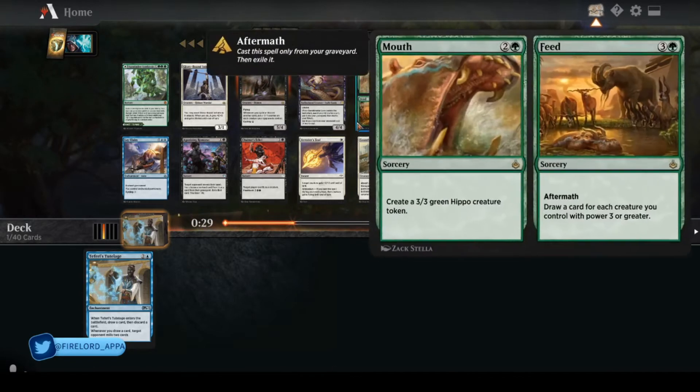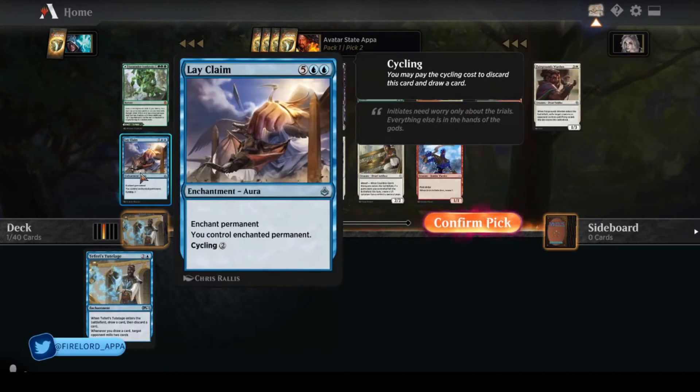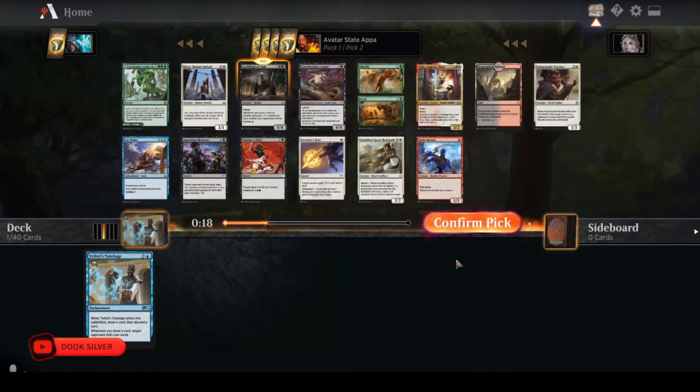Possibly Wheel, Gravebreaker Lamia, or Layclaim. I don't think Layclaim will come around — it's pretty good, it's got cycling. I might get Chainer's back. Everything else is pretty unexciting, just a couple white weenie cards and a combat trick.